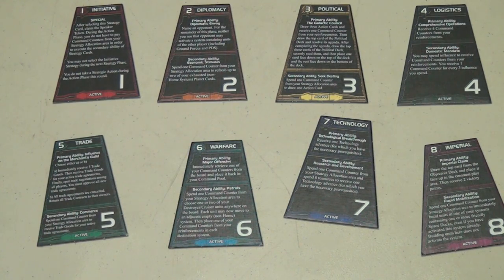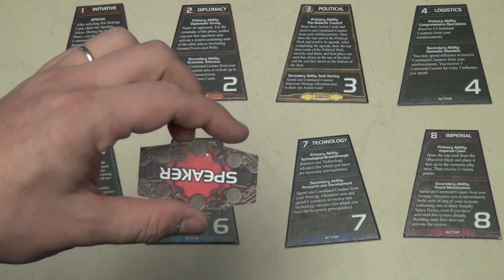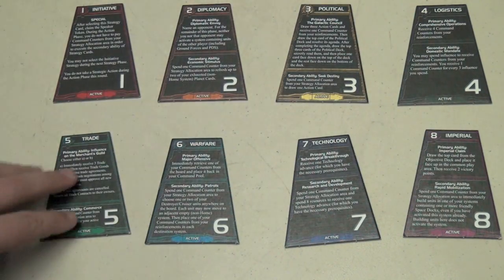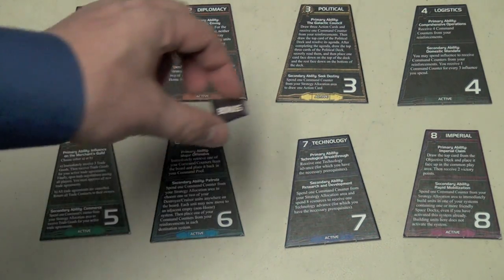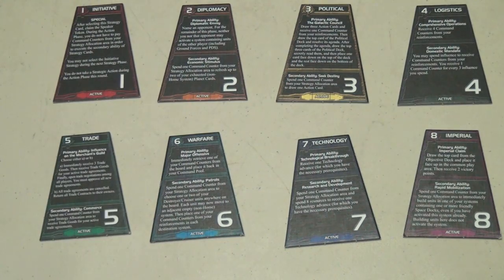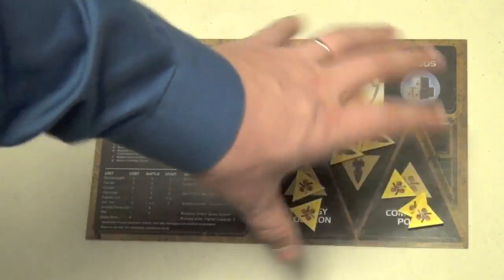Here is where the game really, really shines — one of the coolest aspects. Christian Peterson, the designer, showed how he got this progression from Euro games and brought it into Twilight Imperium. At the beginning of each round, someone has the speaker token, and each player is going to choose one of the strategy cards — or two, if you're in a three-to-four player game. You take it and place it in front of you; it gives you a special ability as the round progresses. Any card not chosen gets a bonus token placed on it, making it more tempting to choose in future rounds.